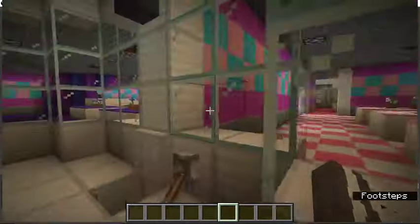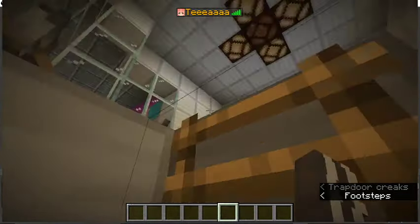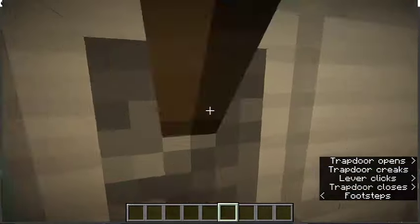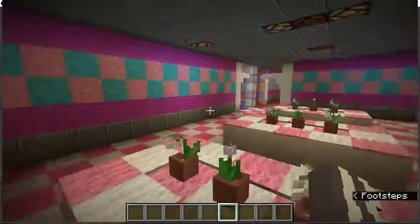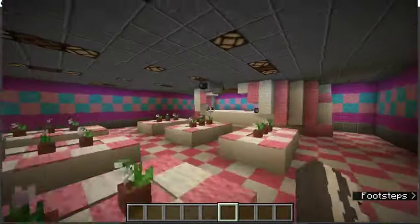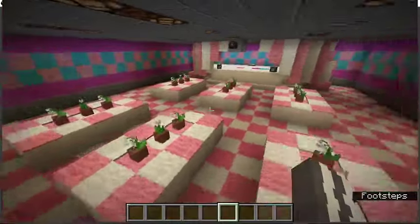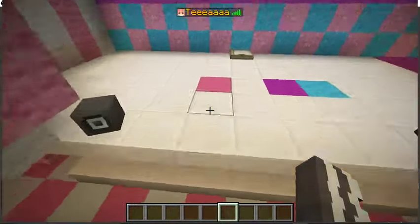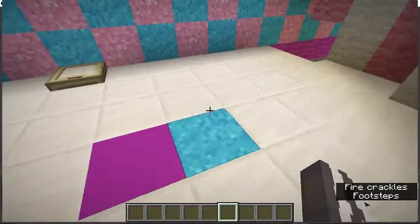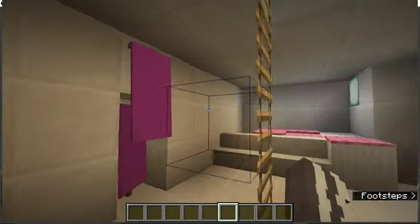Here's the vent system — you'll see more systems like this. Since we don't really see much of the map, I kind of just improvised and made what I think it would look like. Here's the Funtime Auditorium, complete with a Funtime Foxy spot, Funtime Freddy spot, and Bon-Bon spot.